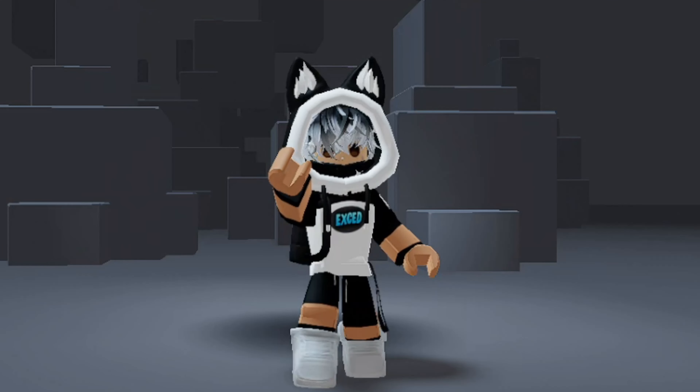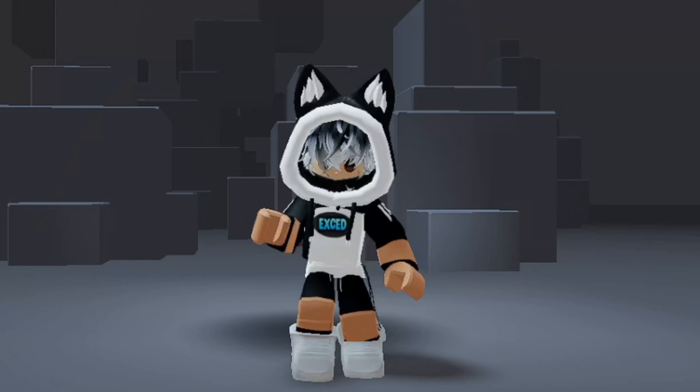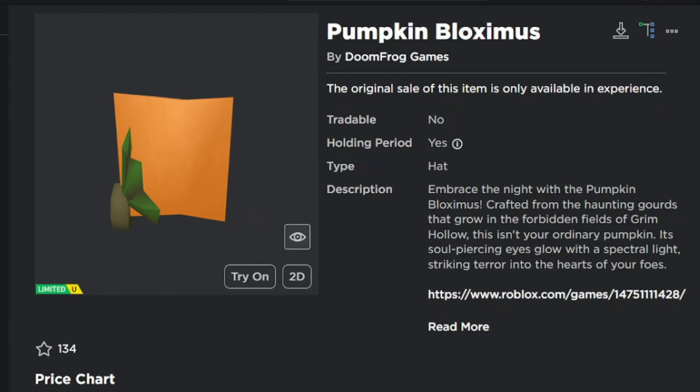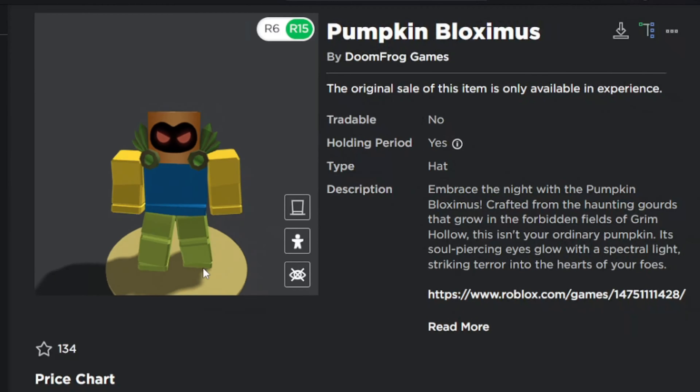Do you want to have a Domino's item but it's too expensive? Here I will show you how to get a free fake Domino's — just watch the whole video. The item's name is Pumpkin Bloximus. This item looks like Domino's but in box style. It looks so good and is awesome. You can get this item for free.